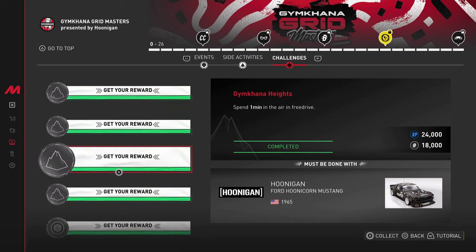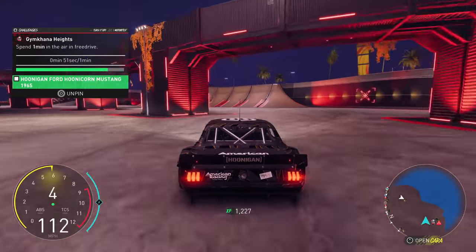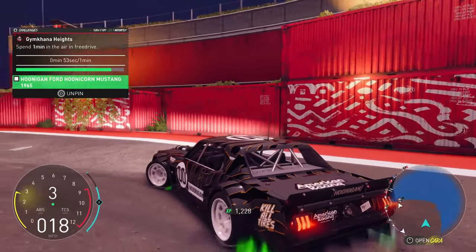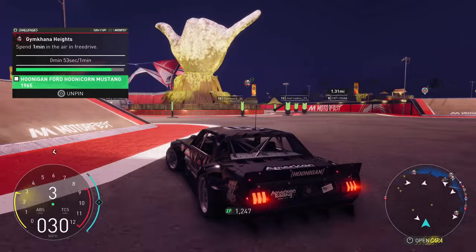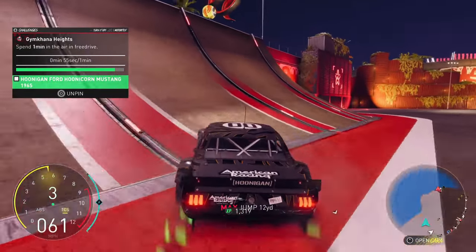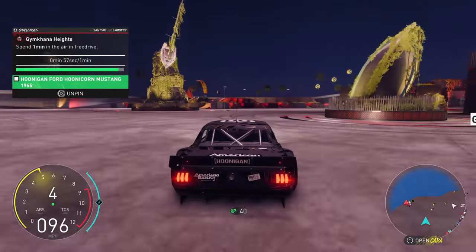The next challenge is to spend one minute in the air using the Hoonicorn. This should be fairly simple, especially in the park — there are jumps everywhere so that minute will go by quickly. I also want to mention another challenge will be done at the same time: spend 10 minutes inside the Gymkhana Grid Park while driving the Hoonicorn.